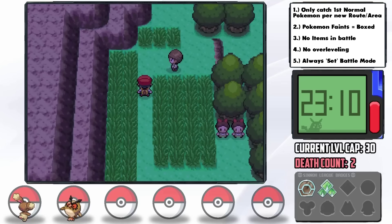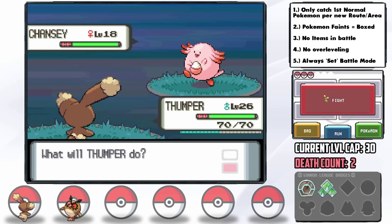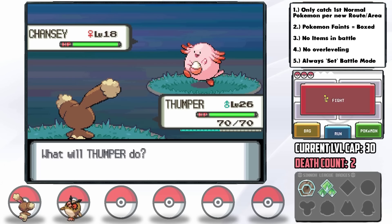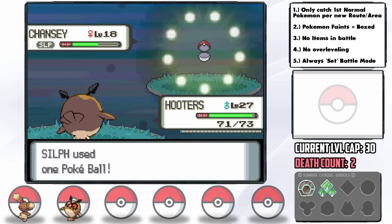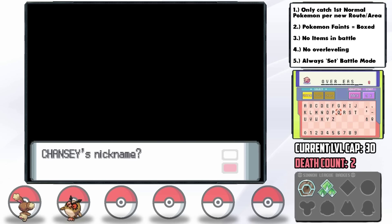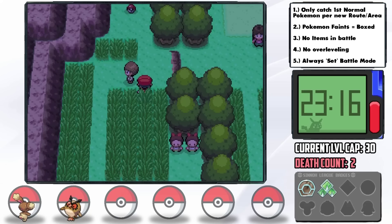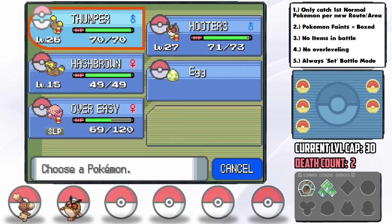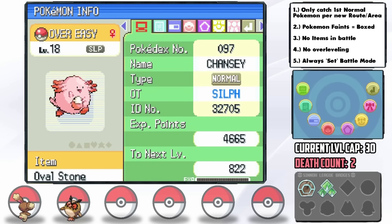While traveling on Route 210, we actually encounter a wild Chansey — which I'd forgotten about since I knew we had the Happiny egg, but it still hasn't hatched so this is fair game. It's higher leveled and doesn't require the Oval Stone evolution. We successfully catch it with Hypnosis and call it Over Easy — hopefully a good omen. I attach the Experience Share to Chansey so it can level up while taking experience away from our other two Pokémon who are getting close to the level cap.